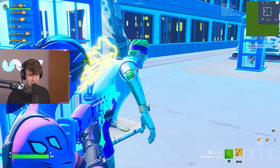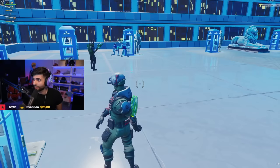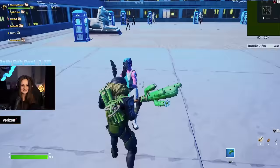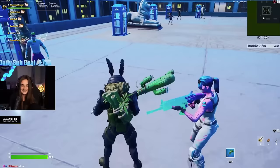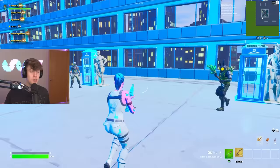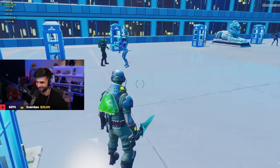Coming over here we got this skin doing robot emotes. The skin is pretty rare — not that common — although I've never seen the back bling. It's not the best combo but it is pretty decent. Next up we got another fly skin — unfortunately we've already seen one fly. You got the cactus pickaxe which is actually really clean and the bamboo back bling — the whole green theme works. But I'm not gonna lie I do kind of like the other fly more. I'm sorry — do you have any last words? At least I matched. You're eliminated.